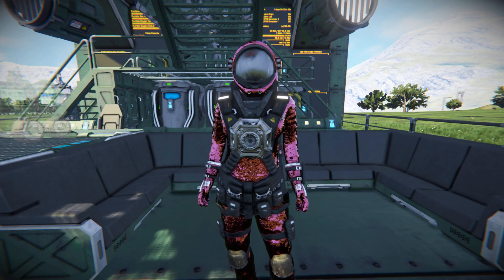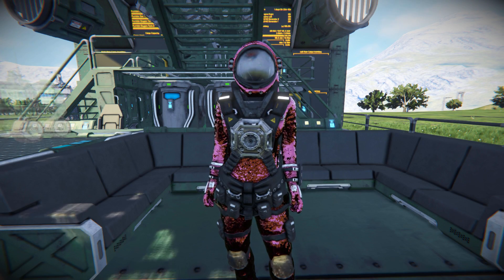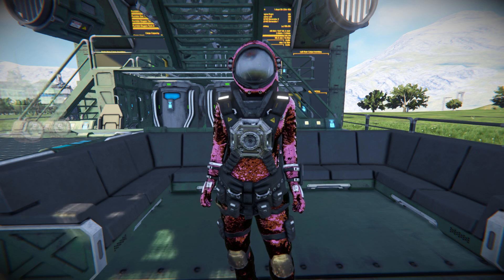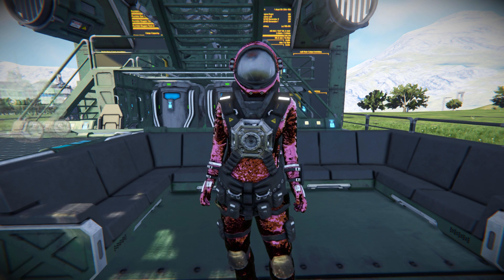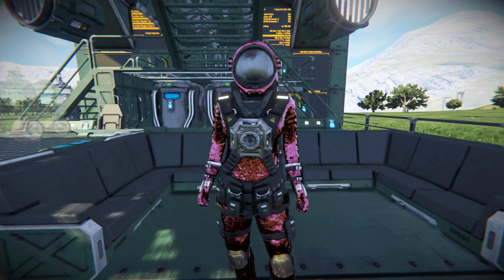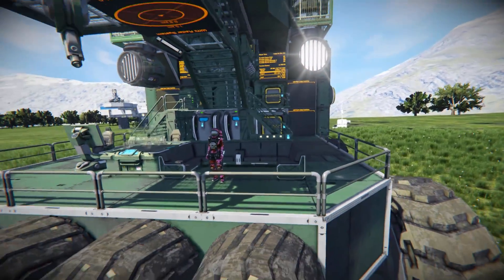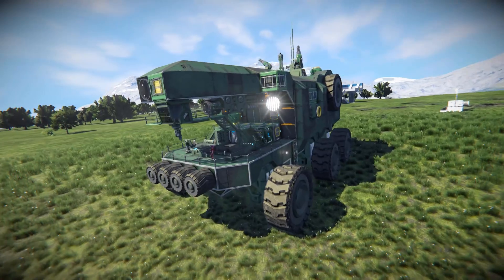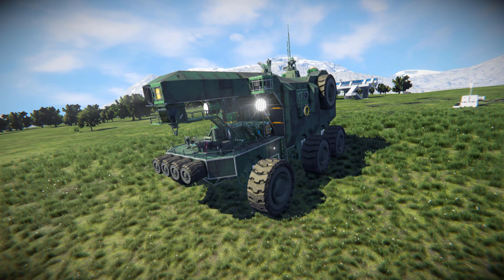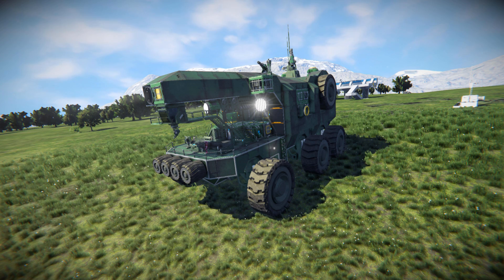Hello, welcome back to another Space Engineers showcase video. Today I'm taking a look at one of your designs linked in the comment section. We're looking at another land transport vehicle called the Rumbler Transport — a large rover with lots of large cargo containers and hydrogen tanks to travel around the planet and move from place to place searching for ore, or perhaps just being used as a mobile base.